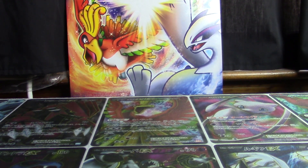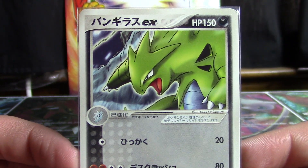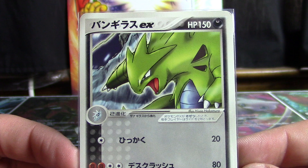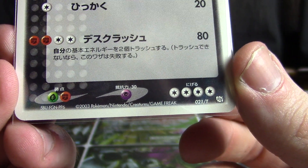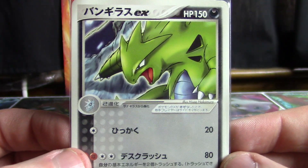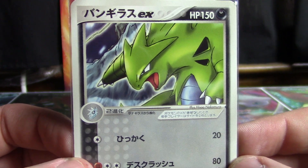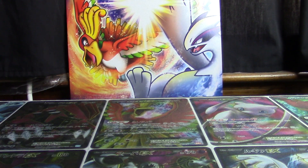The next card is actually a non-holographic Tyranitar EX. This is a T promo, a trainer's promo card, hence the odd numbering at the bottom — 01 slash T. This came out around March of 2003. The T promos tend to command some pretty decent value.